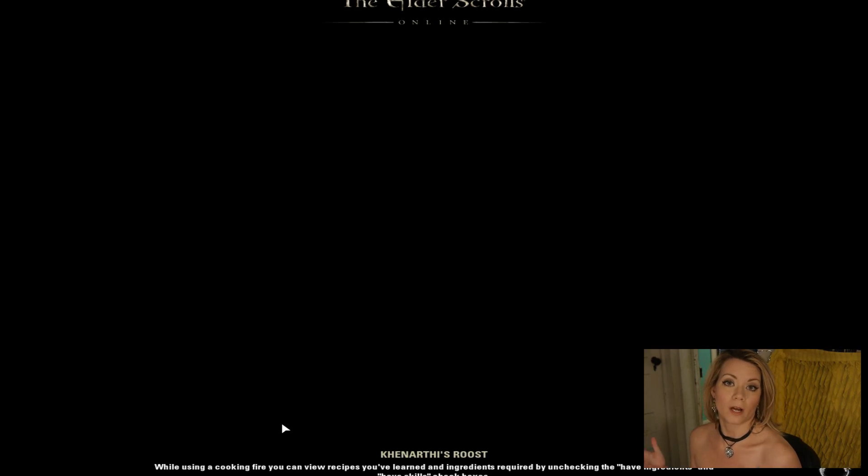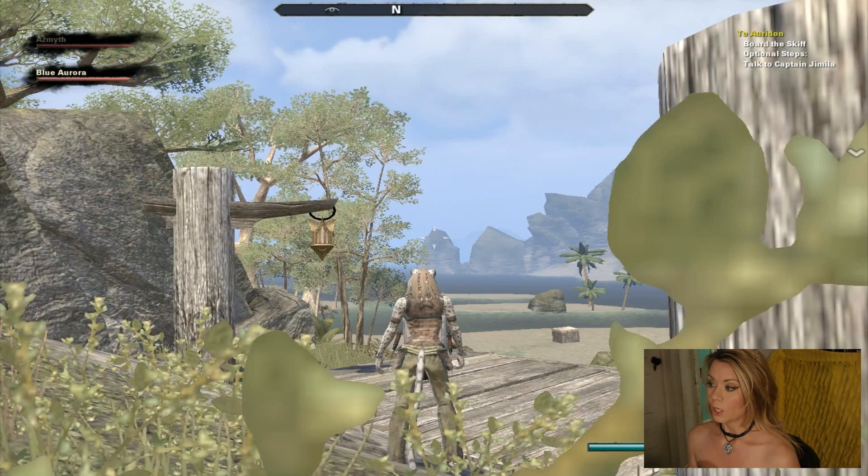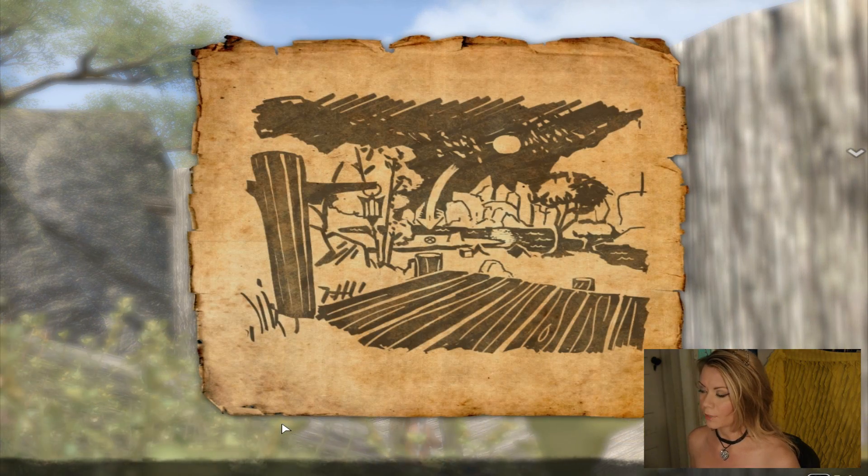Alright, so everyone's asking where are the treasure maps located? Your treasure maps are located in your mail and you just put those into your inventory and then you can look for all your treasures. Once you have your treasure maps, you get to go hunting for treasure. I went ahead and put mine in my quick slot.